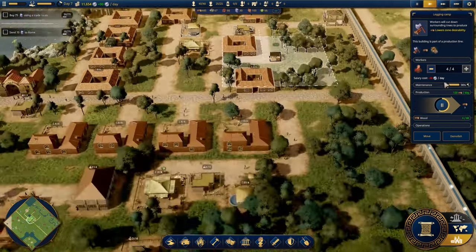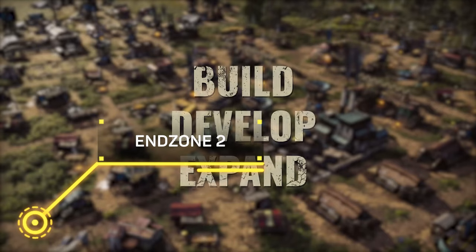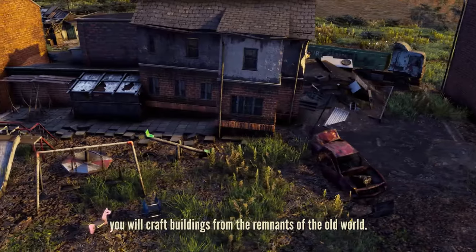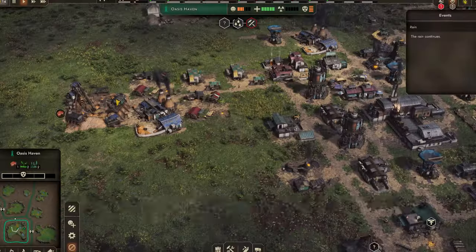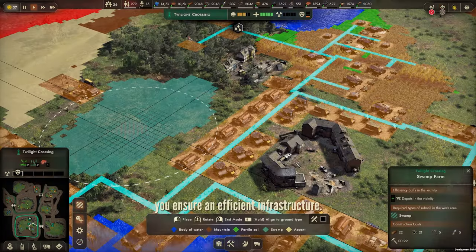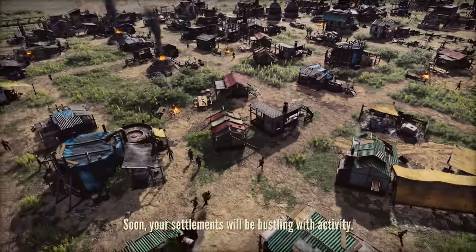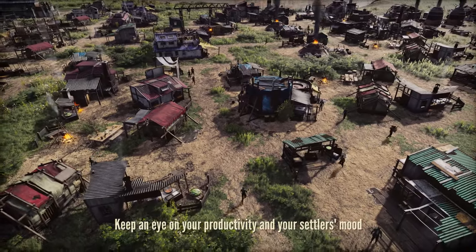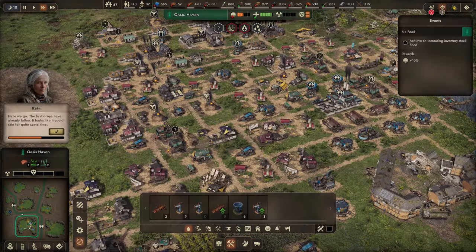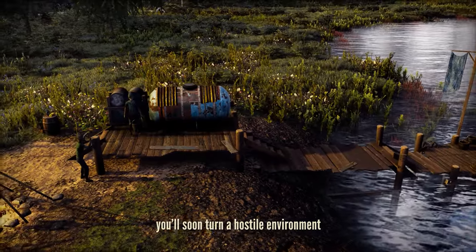Next up we have End Zone 2, a sequel to quite a popular game. End Zone 2 is a post-apocalyptic survival colony builder where you embark to secure humanity's survival after a cataclysmic disaster. What this reminds me of is Fallout but as a city builder. You will have to gather resources, delegate jobs, keep an eye on your productivity and your settlers' mood, and this will impact your settlement.